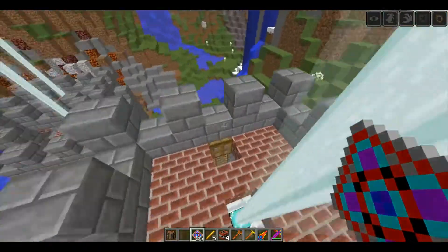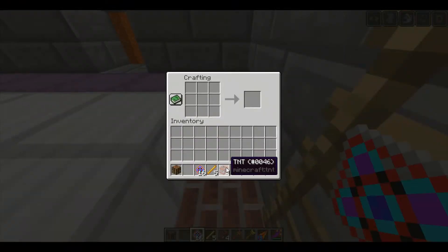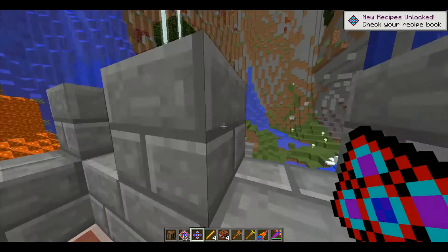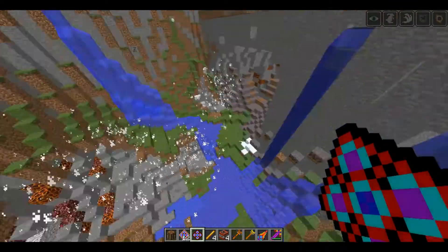From the crafting table, if I do this I get 16 of these — yep, grenades. Now if I take four of these and place a blaze rod, I get this. It looks like a grid and you're probably thinking it's just a bigger grenade, but no — it spawns a ton of mini grenades.